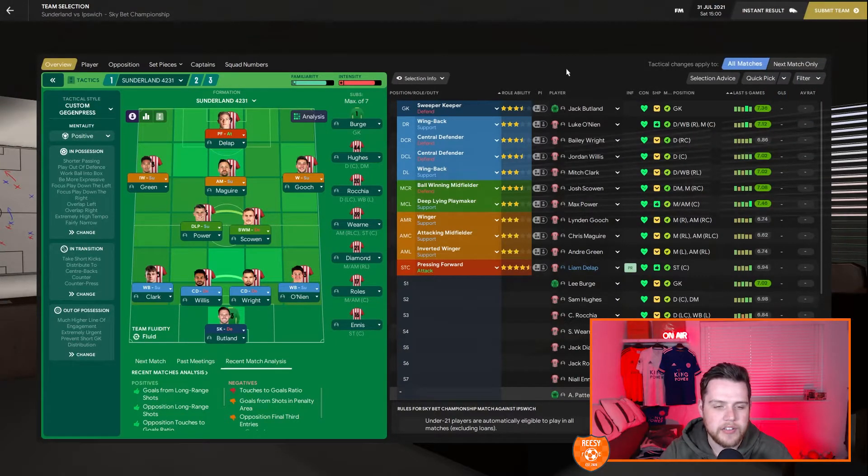Let's get straight into the game. This is the side selected for the first Championship game against Ipswich Town at home: Jack Butland in goal, Clark at left-back, Willis at right-back, Scowan and Power in midfield, Andre Green, Maguire, Gooch and Liam DeLapp up top. Four new signings in the starting lineup. It's a game we need to win against one of the fellow relegation contenders — we're both kind of favourites to go down, sitting around 20th favourites for the title.